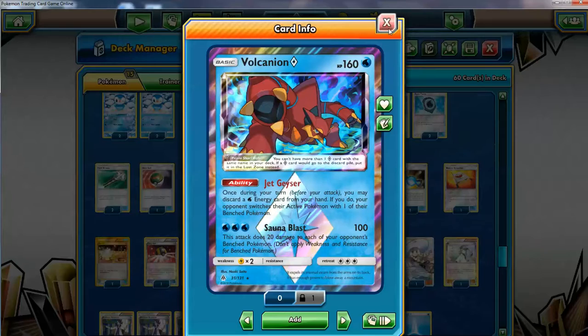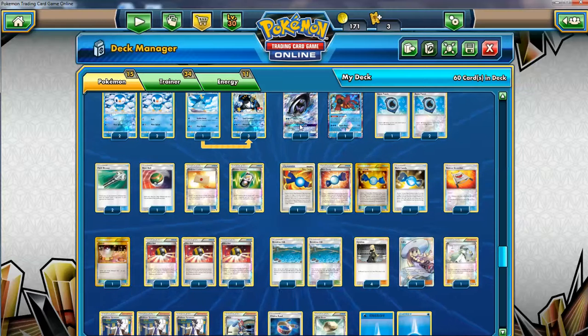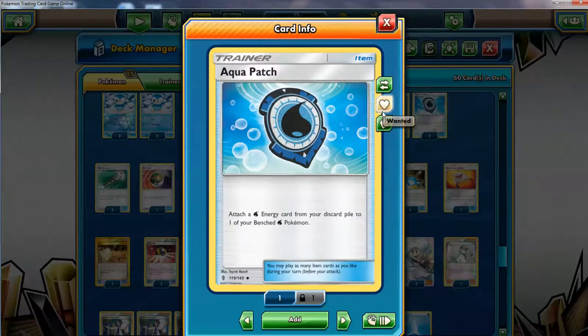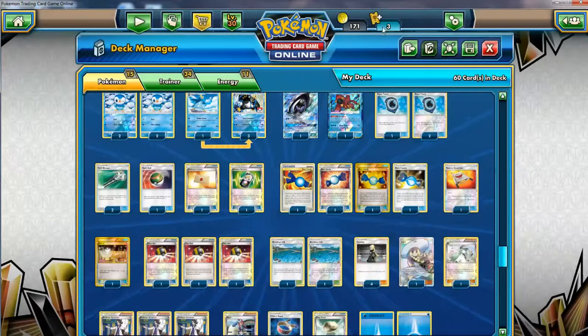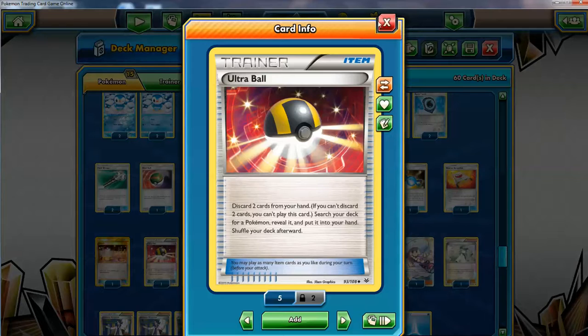Now normally when I run a deck like this where you discard cards, I run four Ultra Balls — or three plus Computer Search in Expanded. In this case, not only is it a space issue, but Volcanion can also discard water energies — you need to discard water energies to get the Jet Geyser effect. It's not like a Dark turbo deck where you need tons of energies in the discard. Just a couple, and you don't need to use this immediately — it's mostly for late game. Three Ultra Ball is fine; you don't need four.